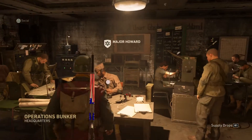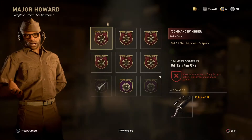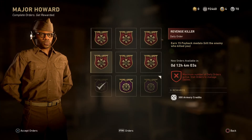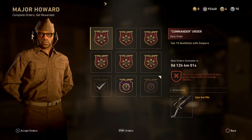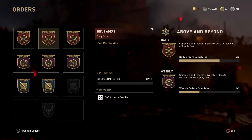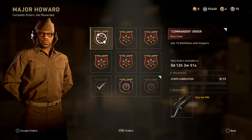There's a new order today, so if you go to headquarters, Major Howard, and there's a free Epic Kar98k. If you get 15 multi-kills with snipers for this Epic Kar98k, you obviously get the epic variant, which is basically free.